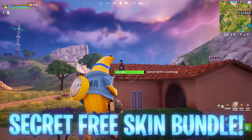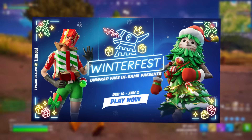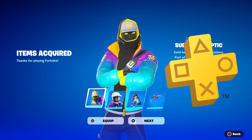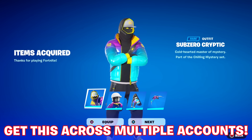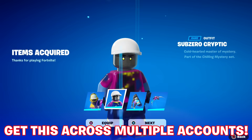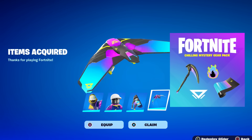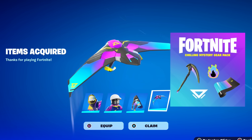If you want an entirely free skin that literally isn't tied to Winterfest and nobody's talking about this — the brand new PlayStation Celebration Pack is live. Free for PlayStation Plus users, so if you activate your console as a primary PS4 or PS5, you can get this across multiple accounts. You get the Sub-Zero Cryptic skin in normal and LEGO forms, a Bat Blink back bling, and a glider — with a previous PlayStation Pack having already included the matching pickaxe.